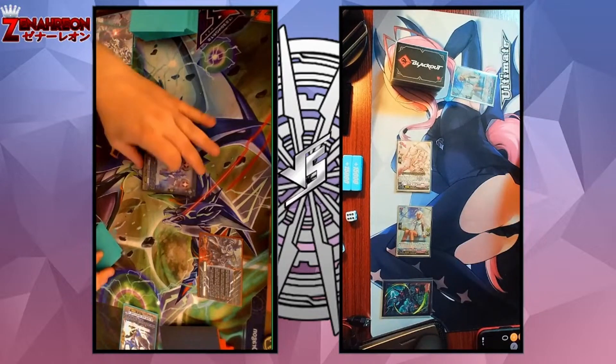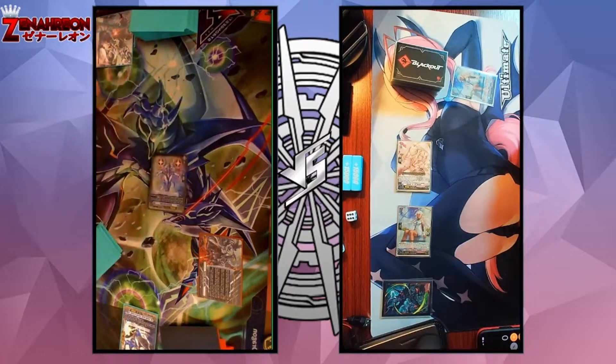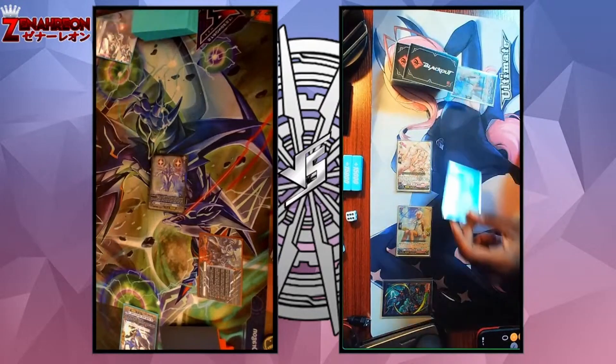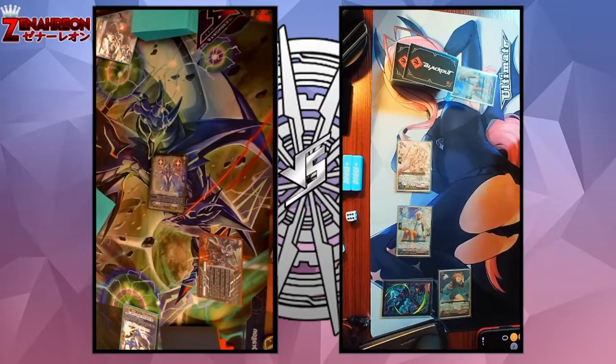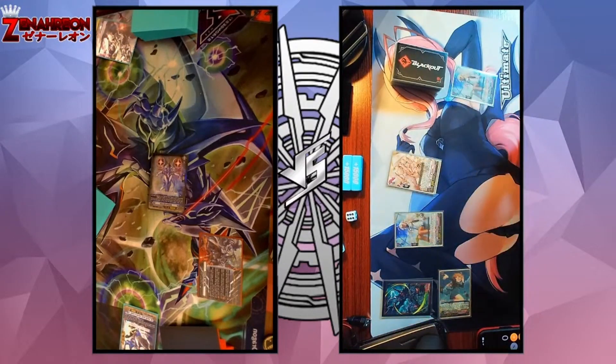Ride Awakening Messiah. I'll swing for a humble 10,000. Vanguard at Vanguard, no guard. Drive check: draw trigger, power. I do draw. Damage check Melty. Go ahead. Stand, draw.